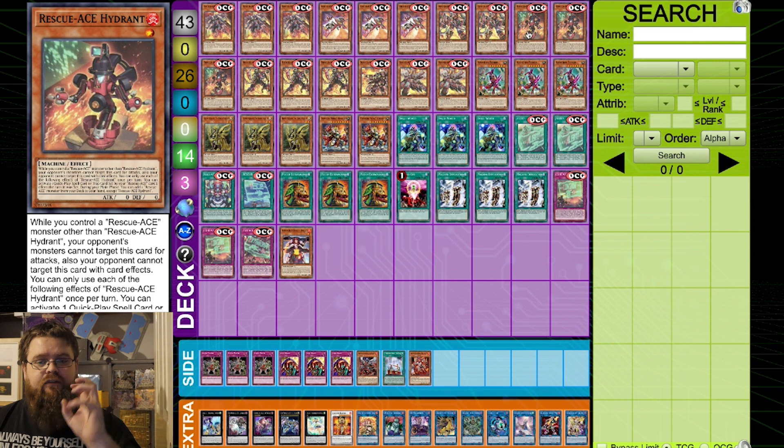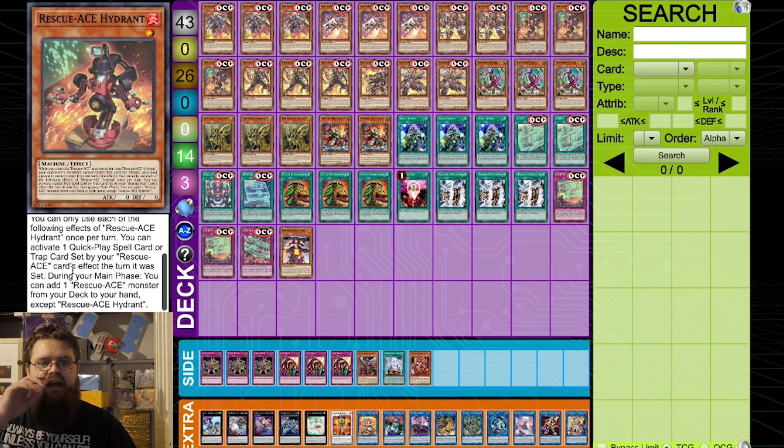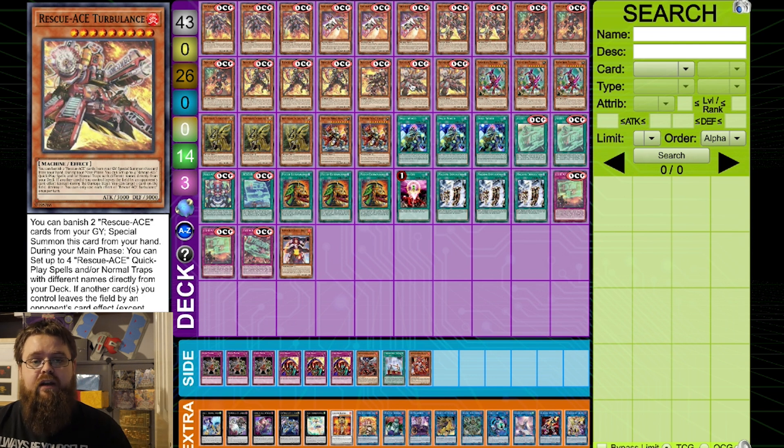The card this deck revolves around quite a lot is Rescue Ace Hydrant. While you control a Rescue Ace monster other than itself, your opponent's monsters cannot target this card for attacks and it cannot be targeted with card effects. You can activate one quick play spell or trap card set by your Rescue Ace cards' effect that turn, or the turn it was set. During your main phase you can also add a Rescue Ace monster from your deck to the hand — ideally searching out Turbulence, your main boss monster.